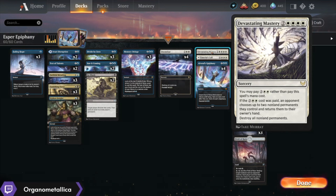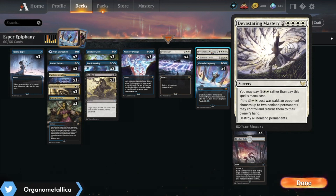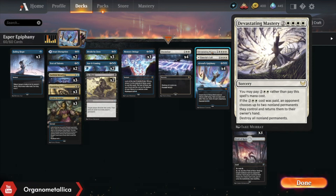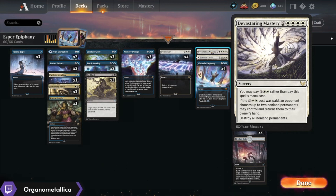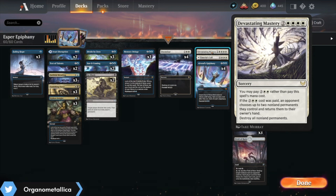I know I previously said that I don't go into any matchup with fewer than six Wraths. I broke my rule here. I previously went down to zero copies of Devastating Mastery and then promptly got stomped by green. So I've got the one back in here, but this deck has enough spot removal earlier in the game now that it doesn't need quite so many Wraths, but it still feels scary having to dig for one.